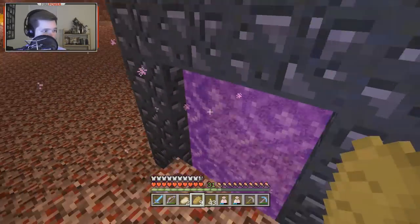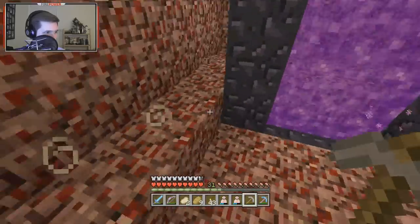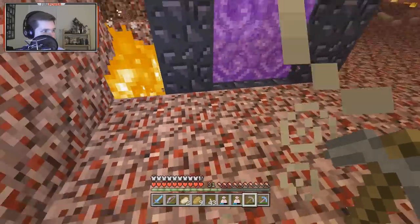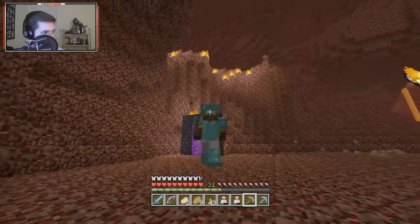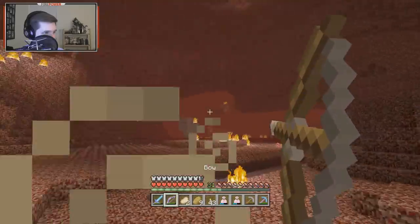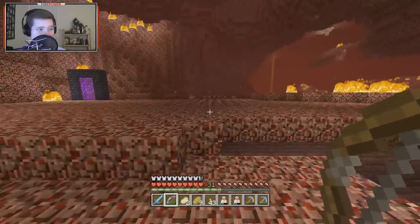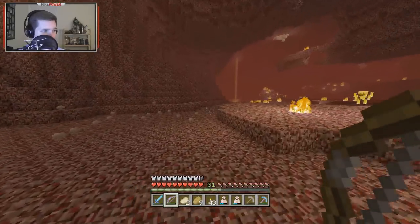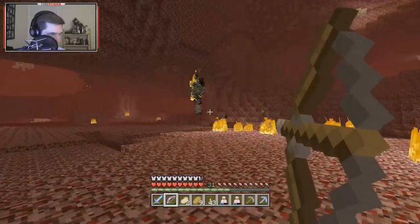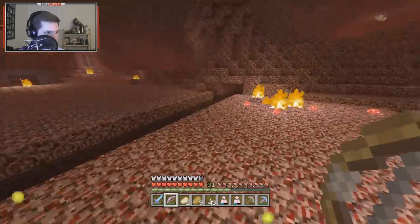I don't remember coming here much — we came here very early, one of the first few episodes. Oh no, a ghast is going to put out the portal! Go away — I don't have anything to relight it, I just realized that. Fire resistance is already working but I don't know how to relight the portal if needed. Oh — I hit it and it flew right up into my arrow — two shots, my Power 1 bow goes ham!